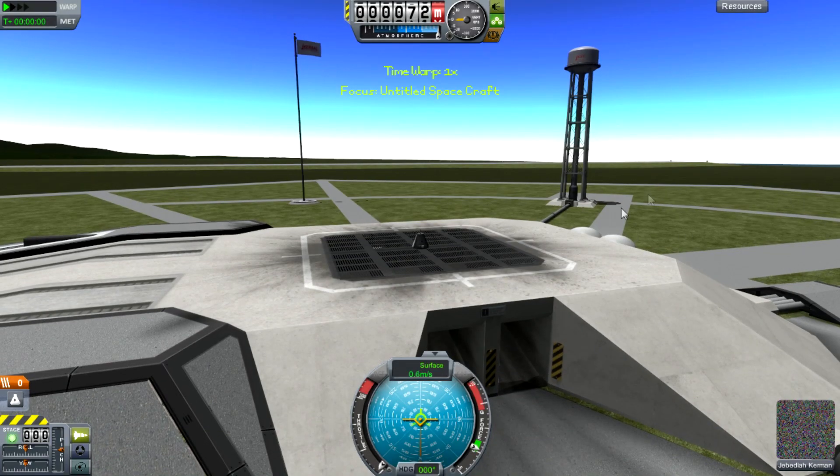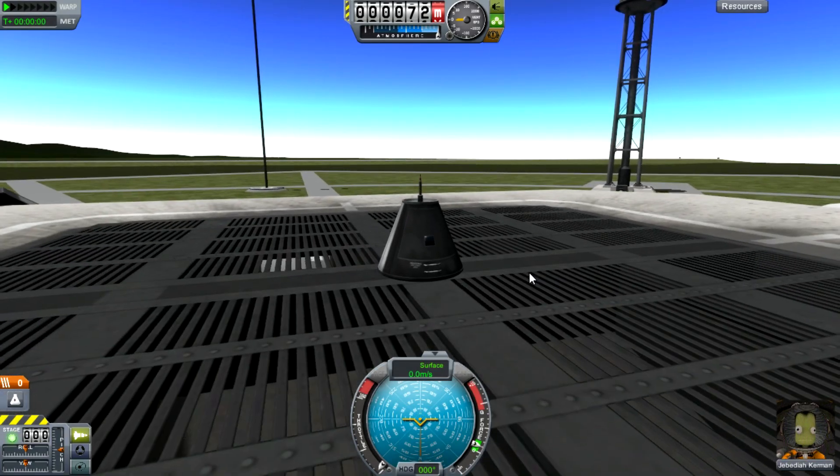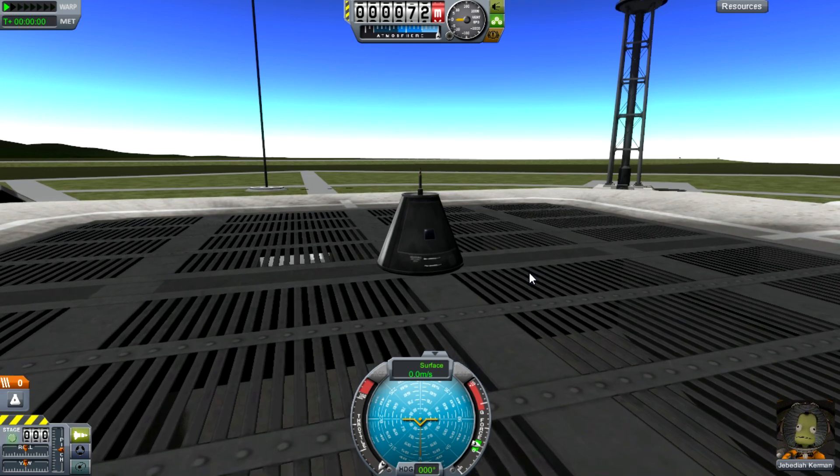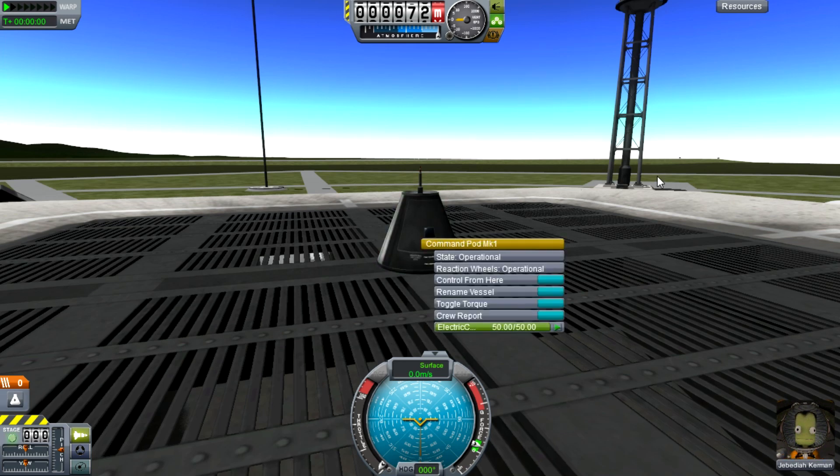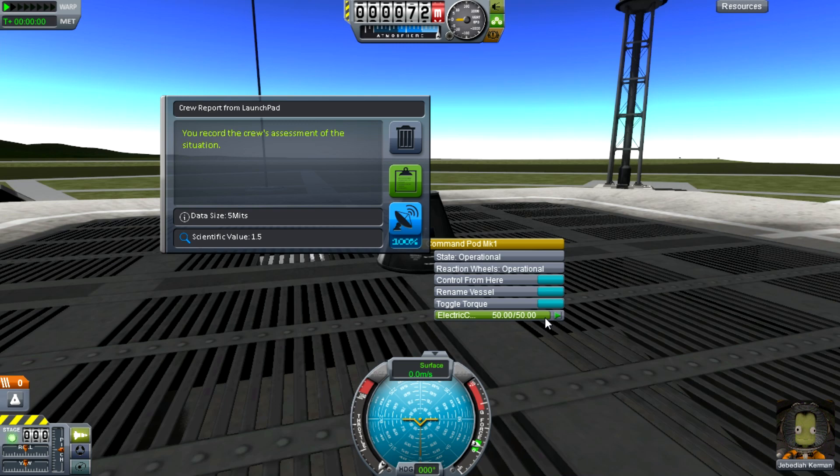Loading! So here we are on the launch pad. From here there are a few different science-y things we can do. The first and foremost important one — the one you should always remember — is the Crew Report. If you right-click on a pod, you'll see a new option in the context menu saying Crew Report. If I give this a click, it will bring up your record of the crew's assessment of the situation.